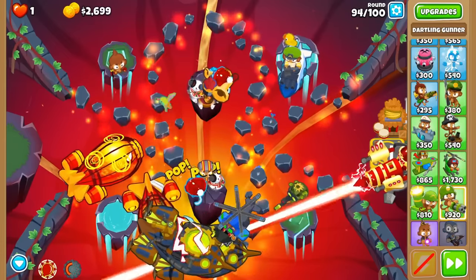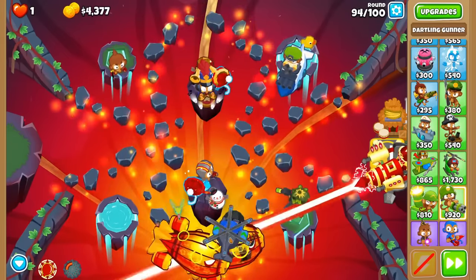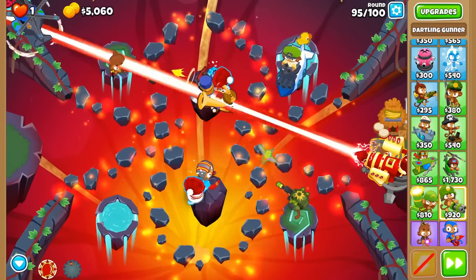One interesting thing is that this works better on harder maps — the experience multiplier for Sai is very beneficial in helping them pop bigger and bigger balloons. And because we are running the plasma accelerator, this strategy is for maps with only one active track at a time, like Infernal or Muddy Puddles.